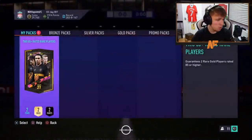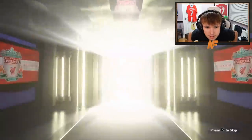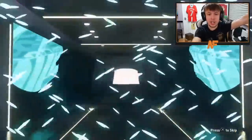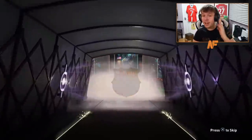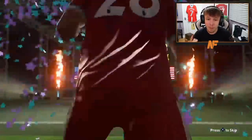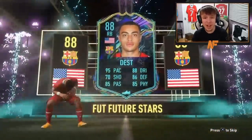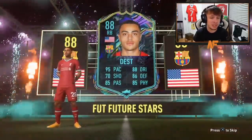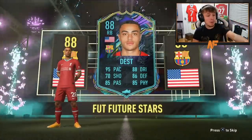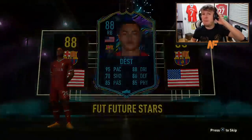Shout out to Claps. Here we go — can we see something big? Pack number 14. Future Stars! Second Future Stars of the video! That's solid — that's a solid right back card. That is a very, very nice right back card. 95 pace, 88 dribbling, 85 passing, 85 physical, 70 shooting, 86 defending. That card looks incredible! It could have been Reyna — my chat is just reminding me. That's a huge dub from these packs.